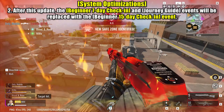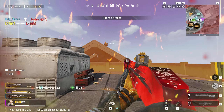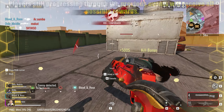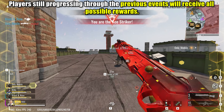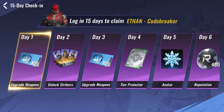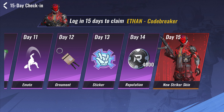Extended check-in event. Following the update, the existing beginner 7-day check-in and journey guide events will be replaced by the beginner 15-day check-in event. Players still working through the previous events will receive all rewards they would have earned, ensuring no one misses out. This change extends the duration of the check-in event, providing players with more opportunities to claim rewards over a longer period.